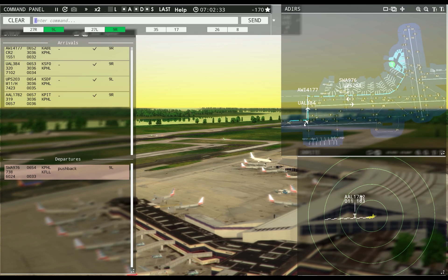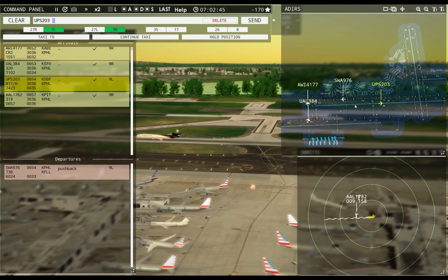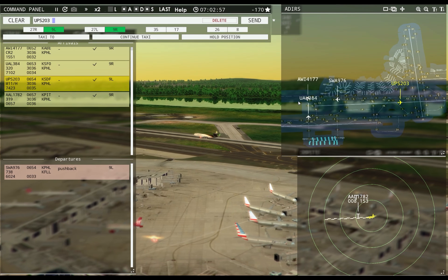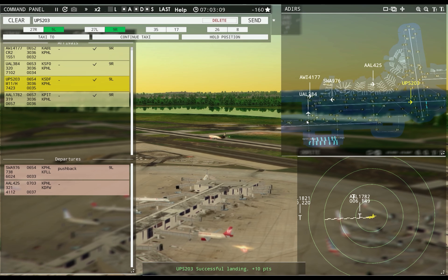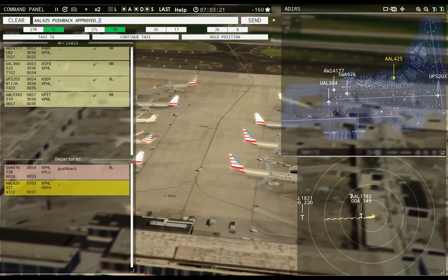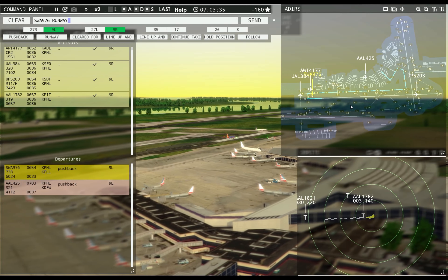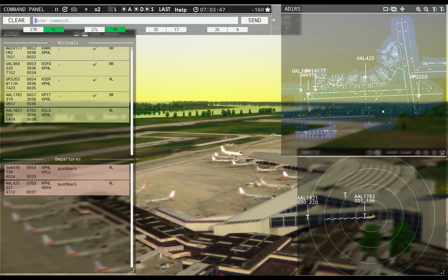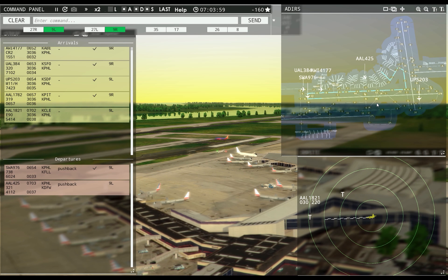He's gonna take the whole stinking runway too. That was a cool-looking plane — you could have swung that sucker off on the Lima. American 425, pushback approved, expect runway Niner left. Southwest 9076, runway Niner left, line up and wait. Southwest 9076, runway Niner left, climb to 1500, on reaching contact departure, cleared for takeoff. Philadelphia Tower, American 1821 with you, runway Niner left.